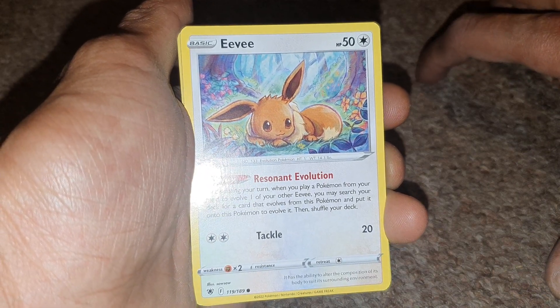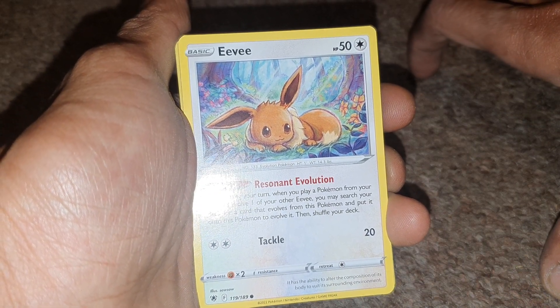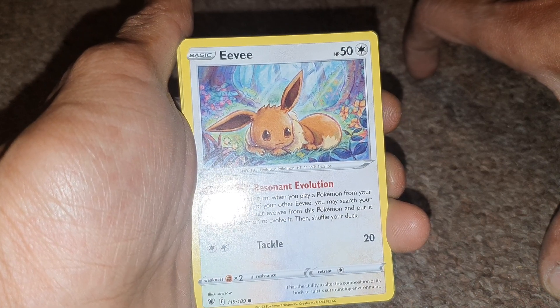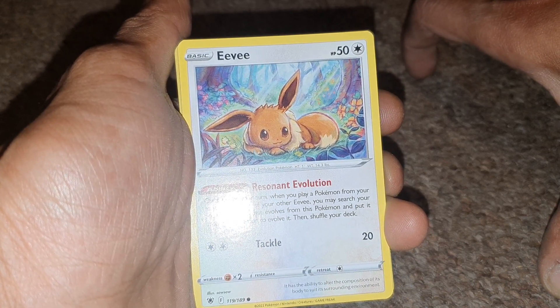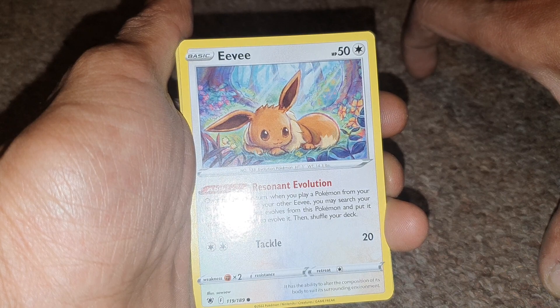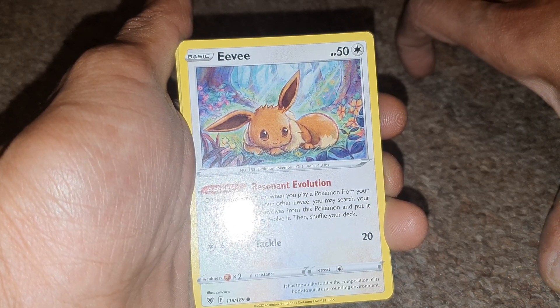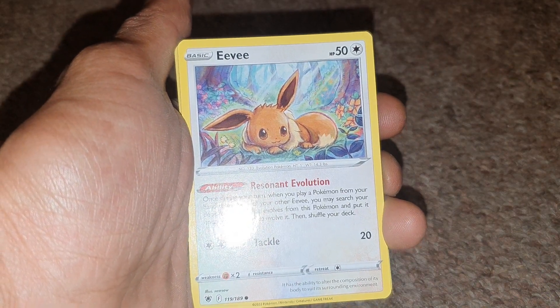First card is a Generation 1 Eevee, having 50 health points with a move of Tackle and an ability of Resonant Evolution. Once during your turn, when you play a Pokemon from your hand to evolve one of your other Eevees, you may search your deck for a card that evolves from this card and put it onto this Pokemon to evolve it, and then shuffle your deck.